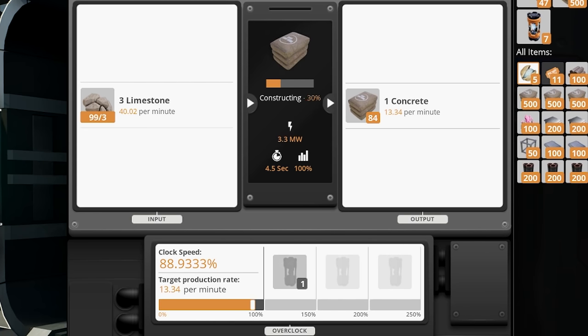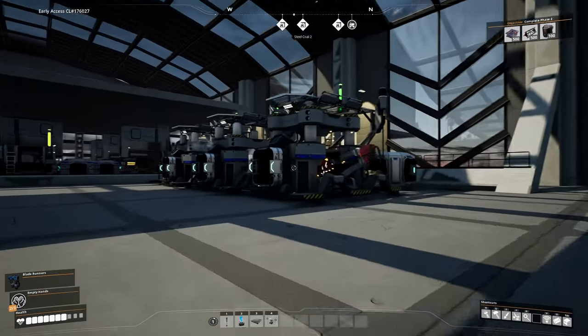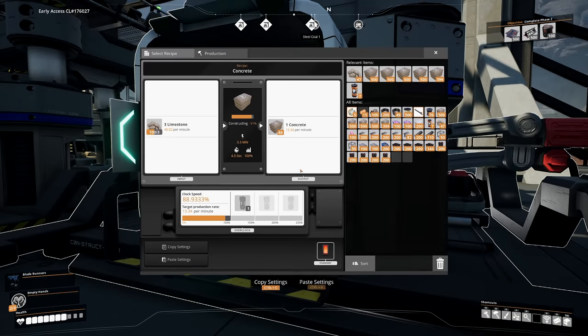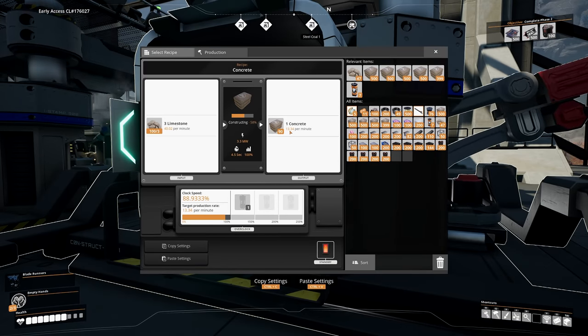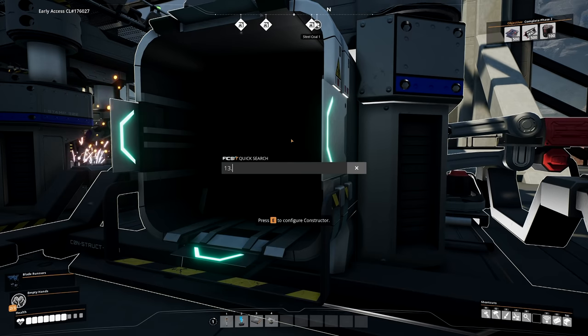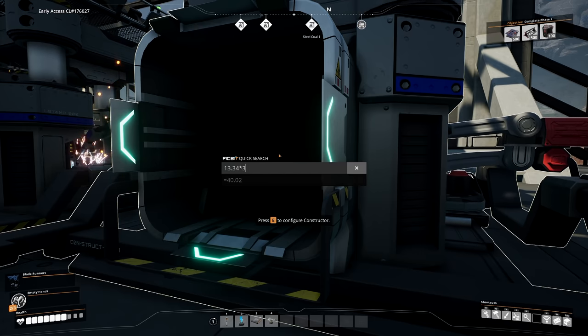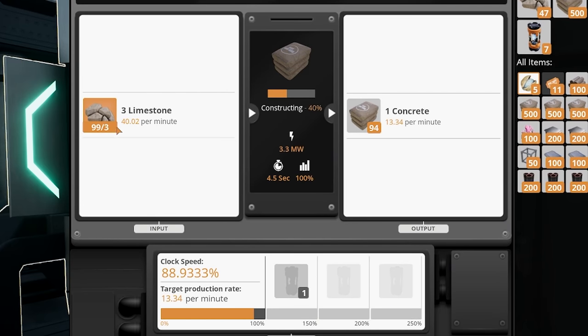I've underclocked the constructors at 88.933%, just so we get a target output of 13.34. The reason for this is so the assembler can receive 40.02 — the closest number we can get to 40. So that's 40, 80, 120 limestone coming in to create 13.34 times 3, which is 40.02 per minute. How ironic.